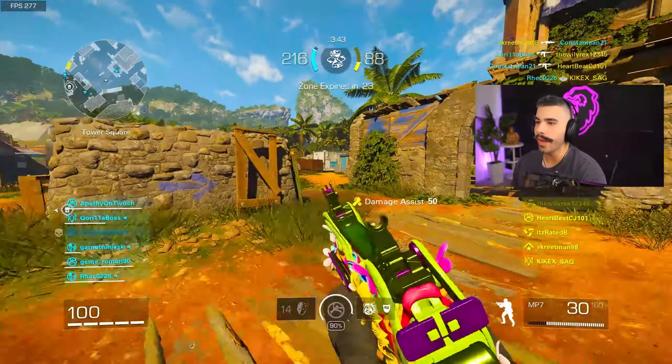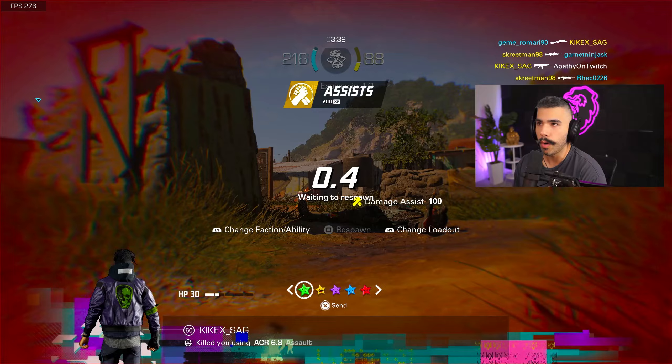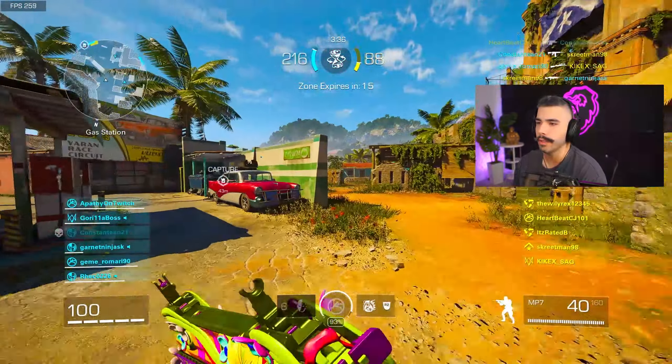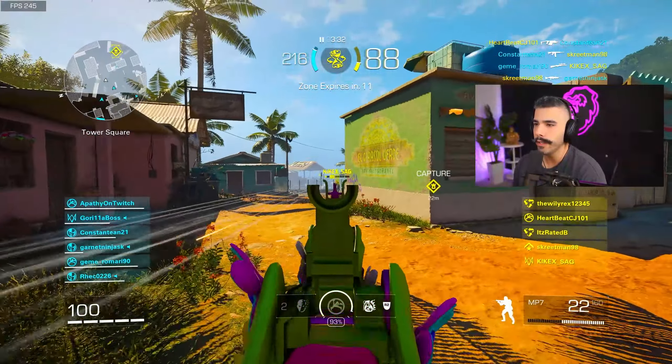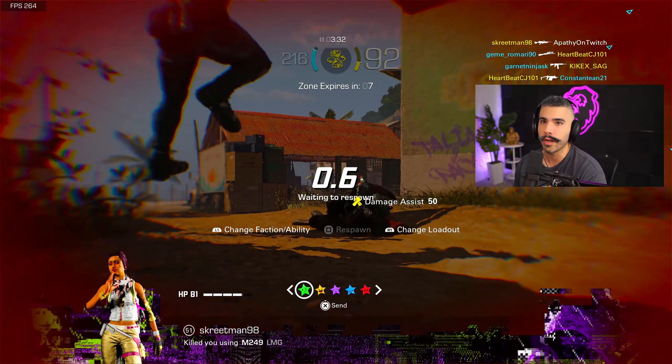Another attachment I'm rocking right now to give you even more strafing and aim-walking speed is going to be the small vert. That is another attachment I want to highlight. So I am using the two-piece combo with lightweight stock and small vert, and it's going to give you that insane strafe. As you can see, that guy could not hit me at that range because I was strafing so quickly.